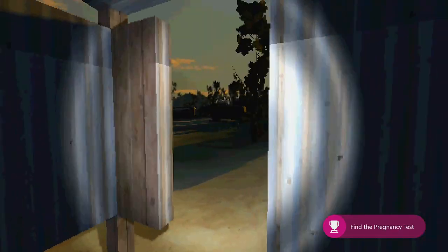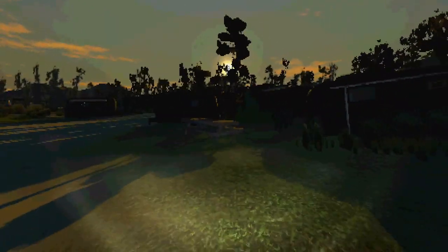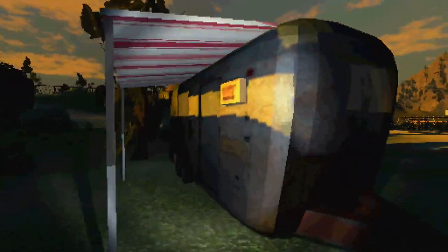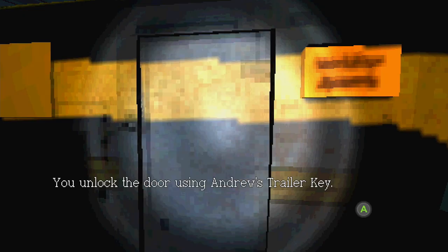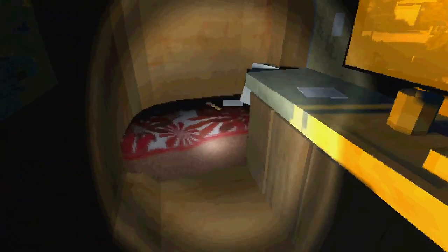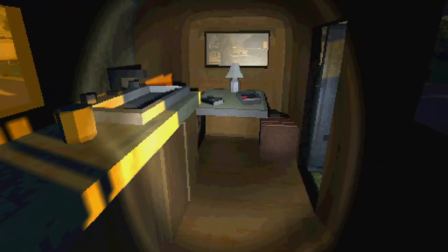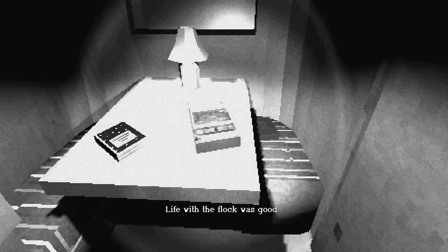Now what we need to do is find Andrew's trailer. Exit the bathroom — it will be kind of near the main road right here. It'll be the first one touching the main road. You can inspect the little sign next to it — it'll say Brother Andrew. Open the door and make sure you use the Andrew's trailer key. After you open the door, head inside. Look to the left-hand side on the bed and you will find a key to Viola's trailer. Pick that up. Additionally, there's some letters and backstory you can read, but there's also a tape deck. Make sure you interact with it and wait for it to finish up.